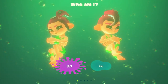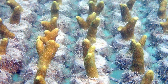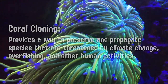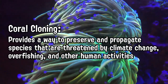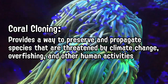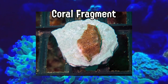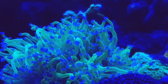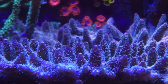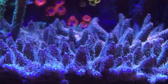Coral Cloning. In our final segment, we'll touch on coral cloning — the process of creating genetically identical copies of coral colonies through asexual reproduction. Cloning is an important area of research and conservation as it provides a way to preserve and propagate species that are threatened in our natural environment here on Earth. This cloning process involves taking a piece of coral tissue known as a fragment, placing it in a controlled environment like an aquarium, and encouraging it to grow and multiply, producing genetically identical copies through further fragmentation.